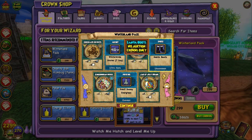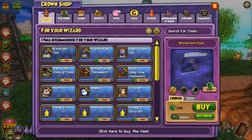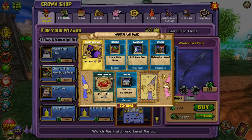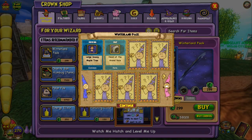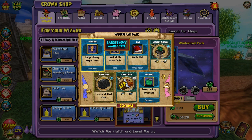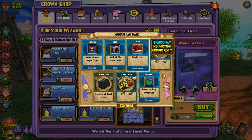I got the Santa boots again — you're never going to see me wear those — plus a snowy evergreen, which I don't know if I'll use. I got the jingle bells theme; I'm keeping that just because I want to hear it. Also got a gingerbread wall icing. Then another hat — I'm waiting for the robe that goes with all this. I've got two hats and three shoes so far but no robe.